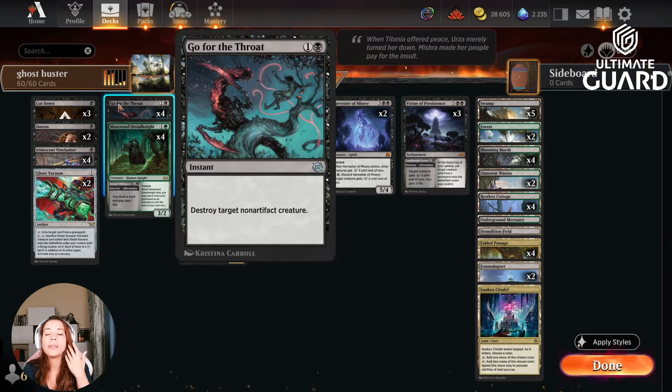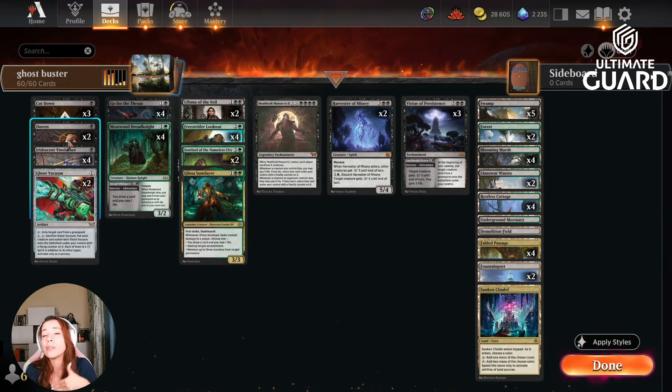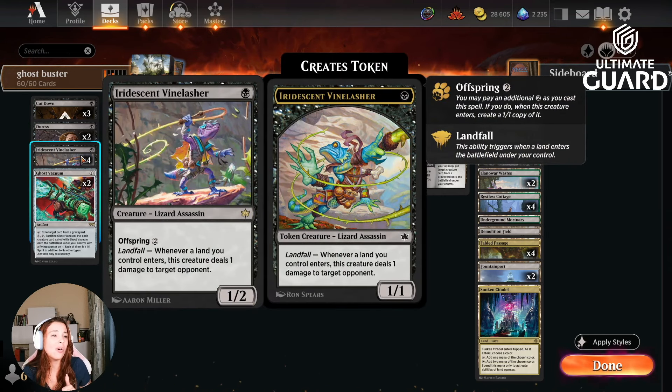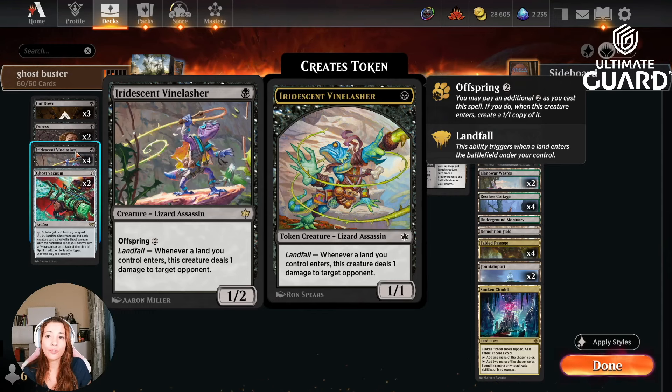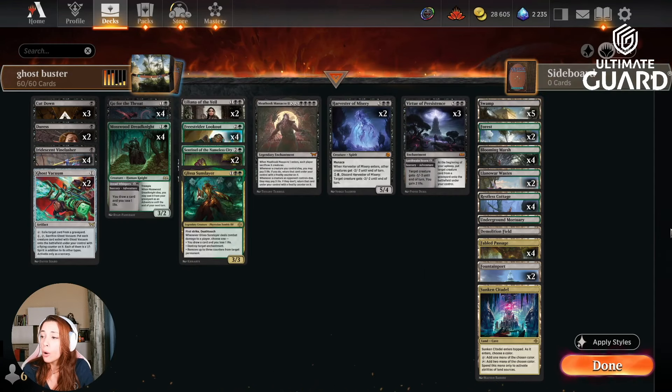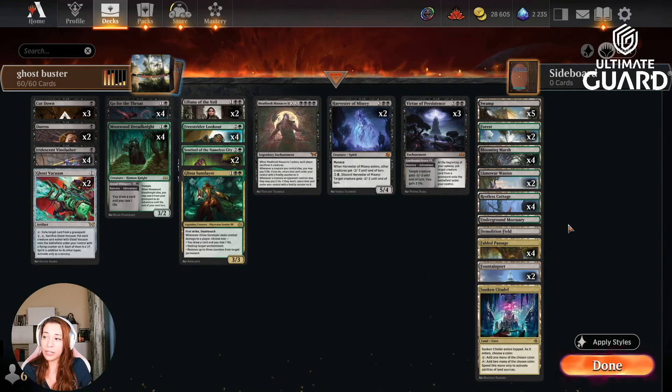We are playing a bunch of removal because that's a way to commit crimes and deal with mono-red. Two Duresses, four Vine Lasher — this is also a way to commit crimes. We are going to be putting a lot of lands on the battlefield with Freestrider Lookout, so that's going to be a lot of activations for the Vine Lasher. We also have Demolition Field and Fabled Passage that give us extra lands.